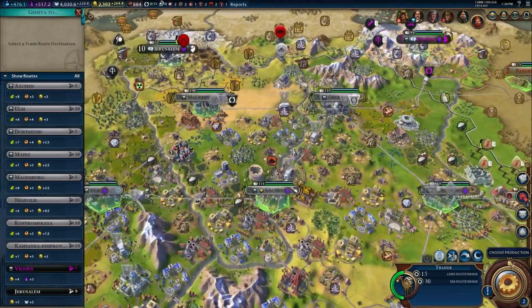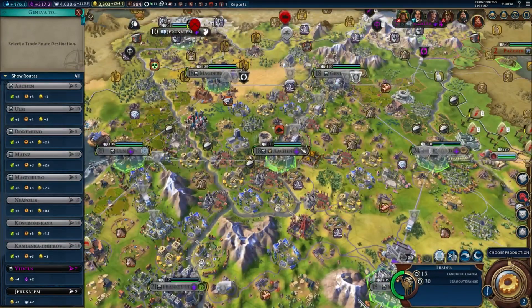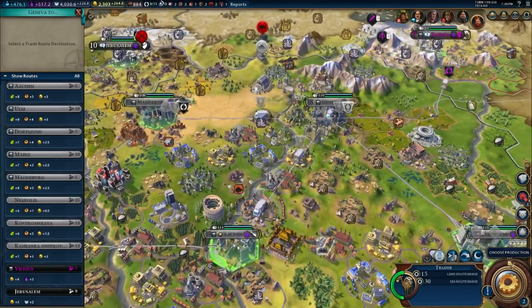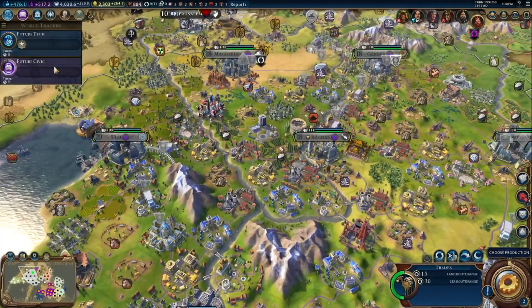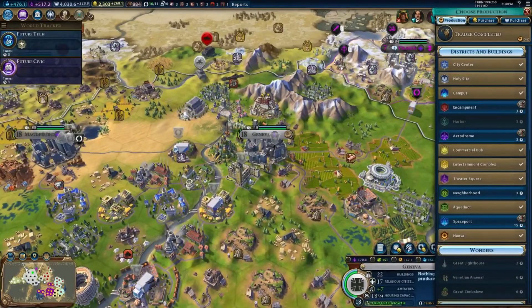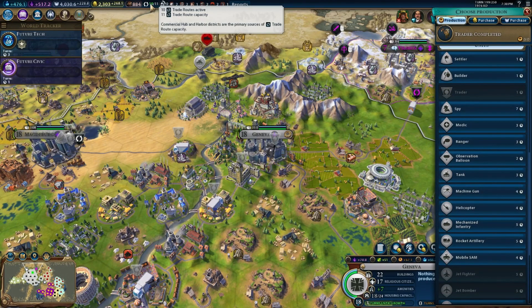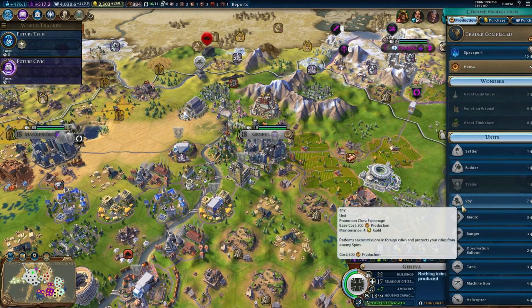Who needs the trade route the most? It looks like Geneva is growing the slowest compared to everybody else. So we'll leave it here and set the trade route destination to Aachen. More trade routes - always nice. We're currently at 10 with an 11 capacity, so it doesn't look like we can make any more. We'll build a spy, because why not?